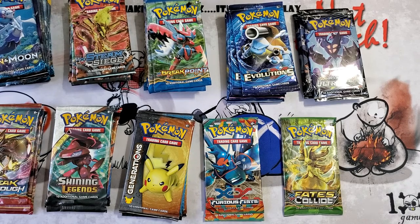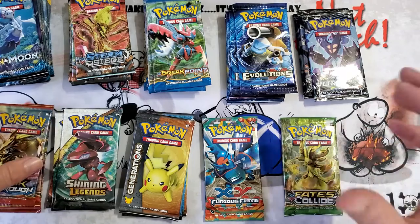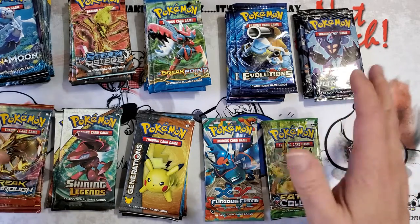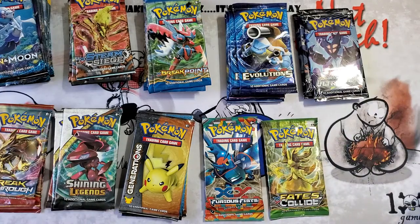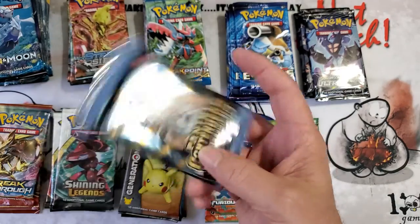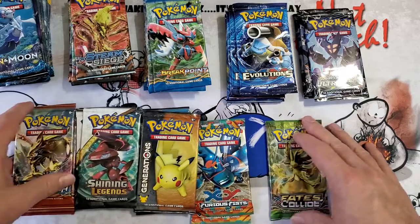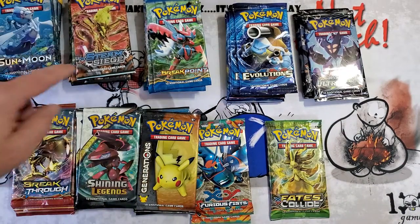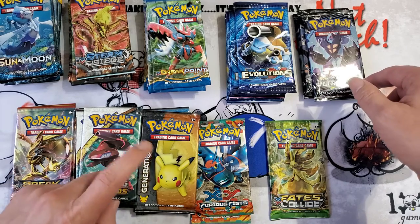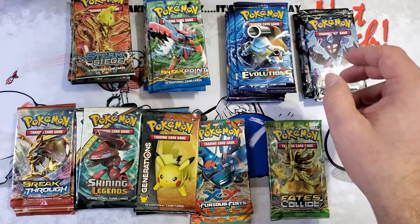Hey everyone, welcome back — Keith, Floor 1x5 Games. Today we're checking out packs from the holiday gift boxes that I de-boxed. I opened 10 boxes and got 49 packs out of that, roughly five per box. The reason is because a big item was in one of the boxes. We got Sun and Moon base, and I sorted them from high to low: XY Steam Siege, Breakpoint, Evolutions, Ultra Prism, Breakthrough, Shiny Legends, Generations, Furious Fists, and Fates Collide. Sun and Moon base is my number one — I received the most of those packs.